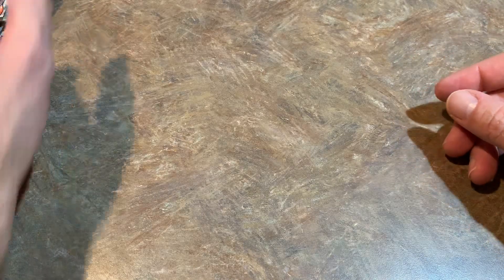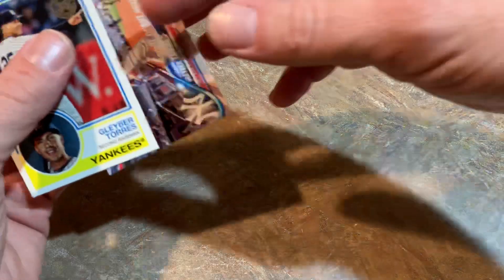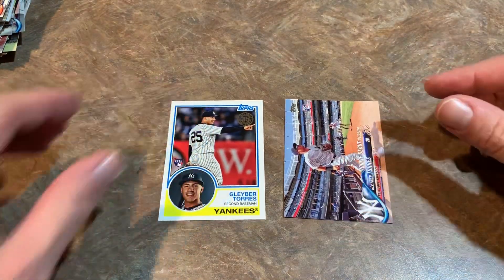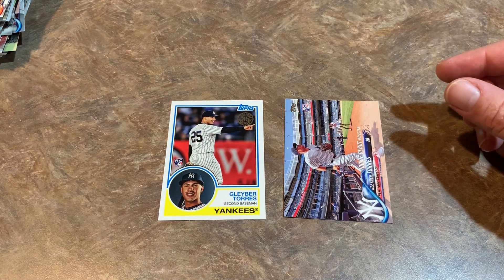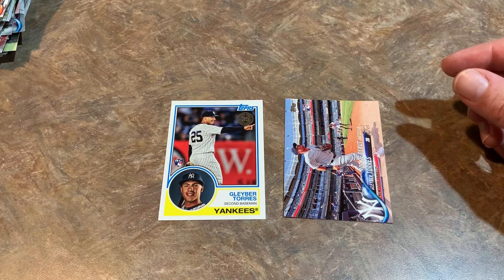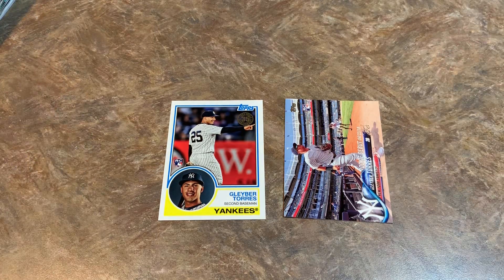Thank you very much for watching, everybody. Hope you enjoyed the video. If you're new here, please hit the subscribe button — we will likely continue this search for Acuna and Soto in the weeks and months to come. These are my favorite two cards I pulled today: the two Gleyber Torres rookie cards. And I guess the Austin Meadows and Lourdes Gurriel were nice as well. Unfortunately, that box was not worth $60, but it was still fun to go through. Please give this video a thumbs up if you enjoyed the search.